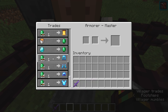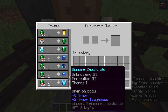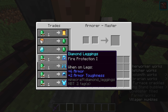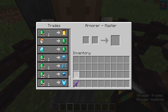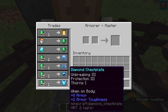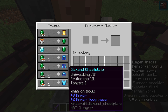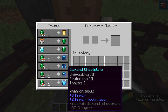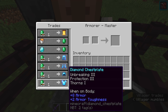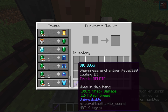A diamond for emeralds — maybe not the best deal. But full diamond armor for four emeralds is excellent. The enchantments are random: fire protection one, protection one, fallen two, unbreaking one for the helmet, and unbreaking three, protection three, thorns one for the chestplate. If you buy two chestplates and combine them, you get the best protection, best thorns, and best unbreaking — quite good for one emerald each.